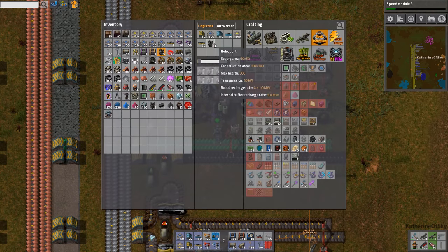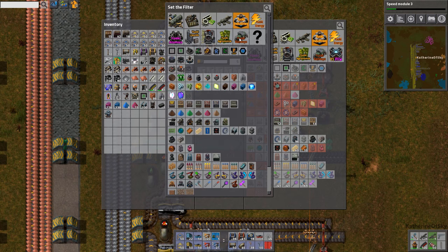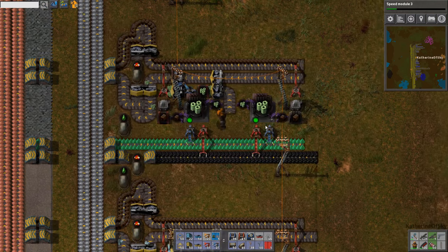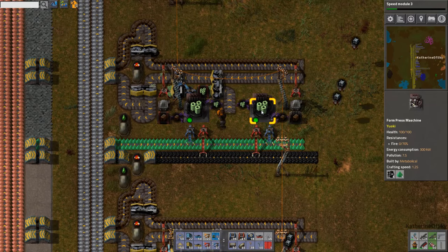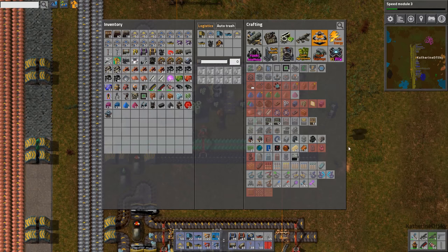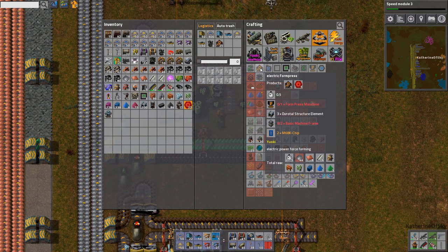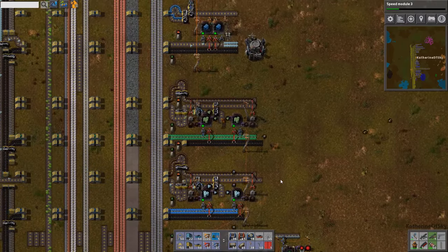What are these again? Form press machines. I'm going to request a bunch of those — 25 will do. These are not going fast enough. These have a crafting speed of 1.25 and these others are mysterious in terms of their crafting speed. I was hoping those robots were bringing me stuff.